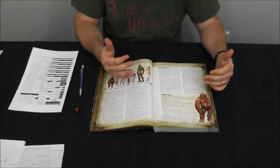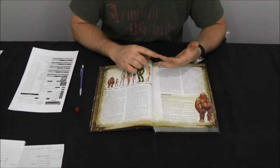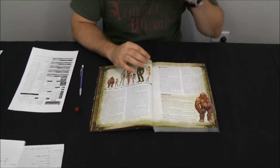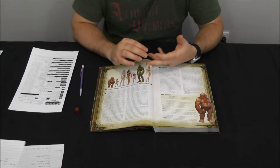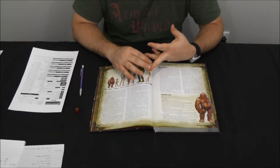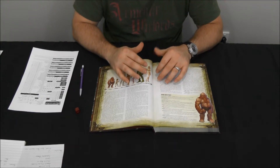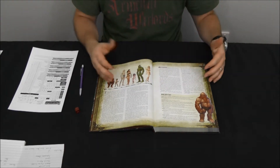Dwarves are extremely useful if the class you picked was fighter or barbarian — they get lots of combat bonuses and their constitution bonus gives them a lot more staying power in a fight. They can also make good clerics if you're going to rely more on combat ability rather than healing. They're going to want to focus on melee combat, typically in close quarters such as tunnels or other cramped spaces.